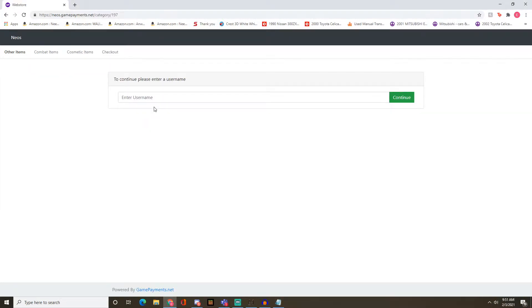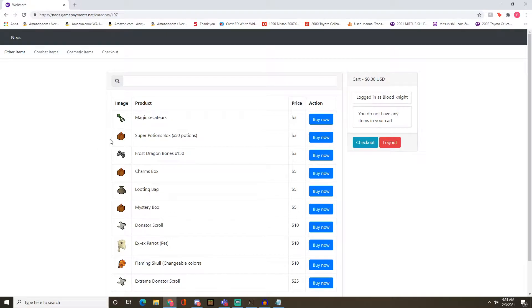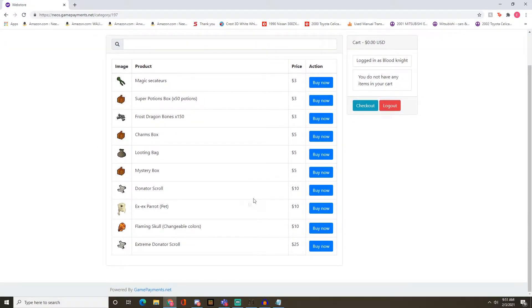Now we're on Neil's donation page. You enter your username and click enter. As you can see, these are all the products they have and they're all pretty cheap compared to other servers. The donations aren't really meant to make the game pay-to-win, but they're meant to help you on your grind. The donator perks are very simple — the 10 donator scroll and the extreme donator scroll is $25, and they just want to keep it simple.